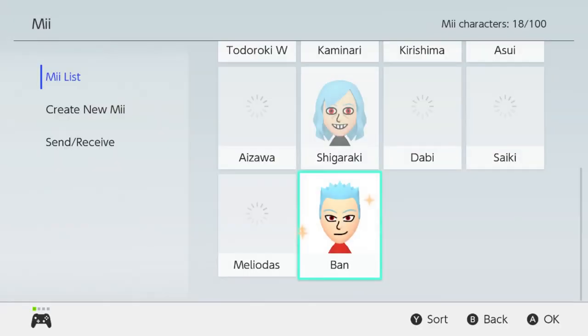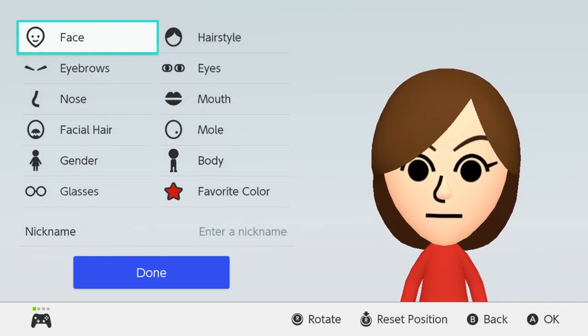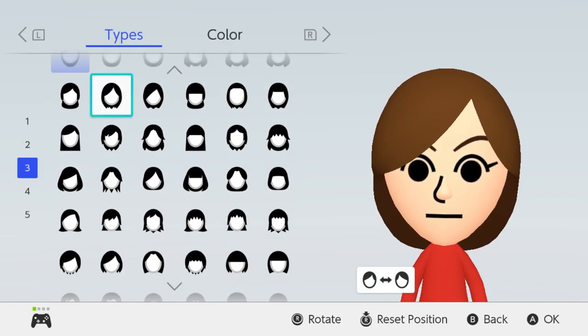So now on to our next character — we're going to go with Diane, however you're supposed to pronounce it. So we're going to go with female of course. The face shape we can keep the same, and now for the hairstyle I really hope there are pigtail ones.